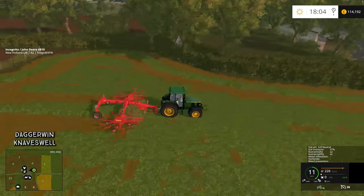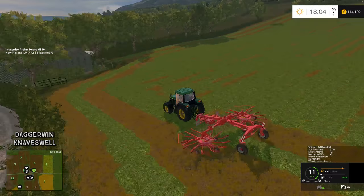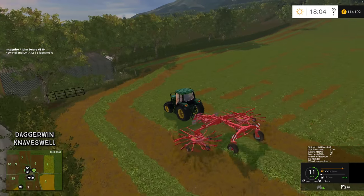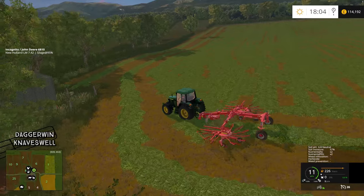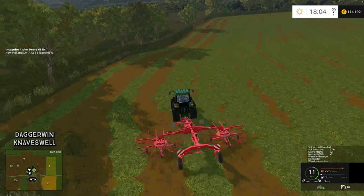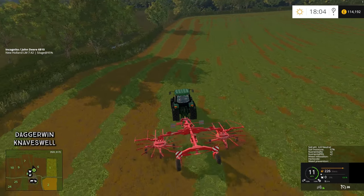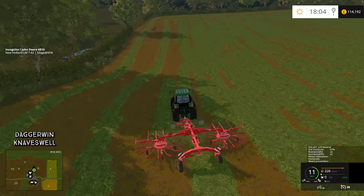It cuts across there because it makes it a bit easier, and then we can begin to go up and down the field. You probably noticed I went kind of straight over there, but on this corner it was a bit wiggly. Not that it matters too much with the mower, but it would matter more with the rake, so I need to try and straighten it off if I can.